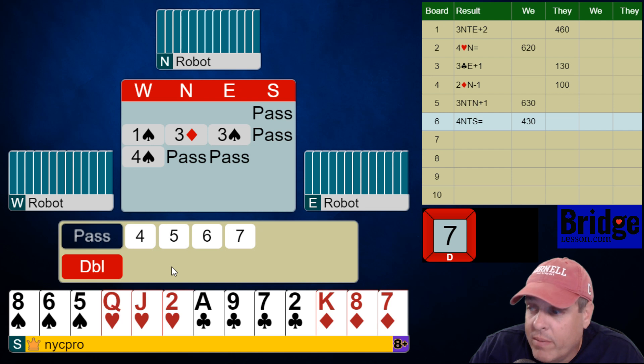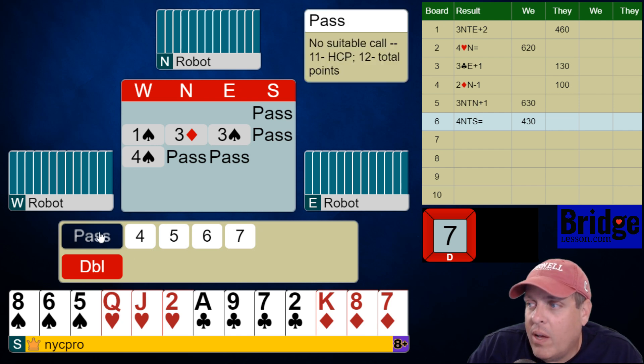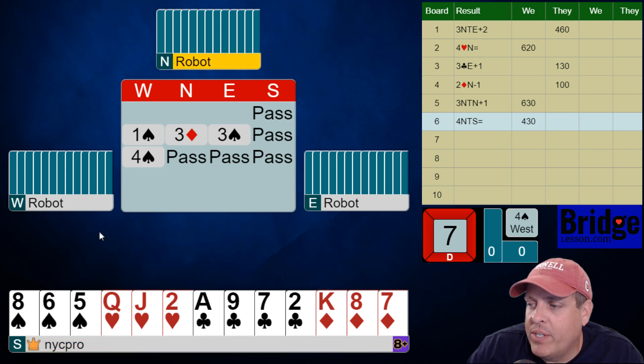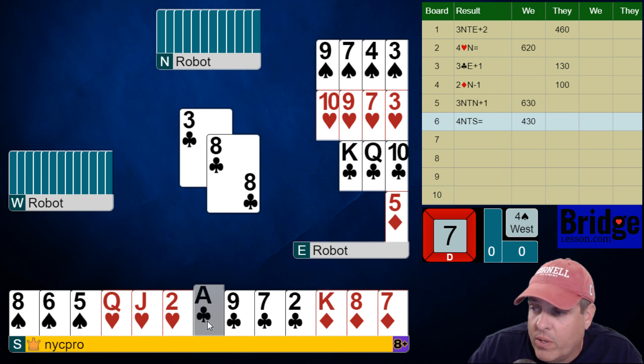However, if they have a reasonable hand that does include the ace, queen, jack of diamonds, they're going to have something else, which means four spades seems like it's more likely to go down when partner does have a solid preemptive hand. So I'm going to pass and just hope we're taking more tricks in spades.